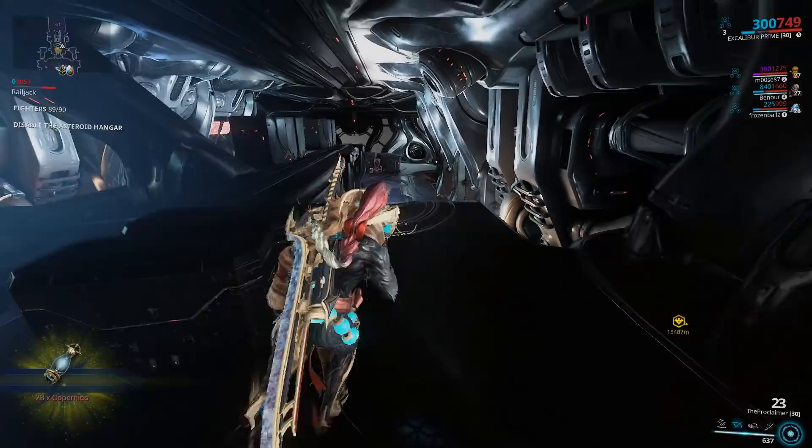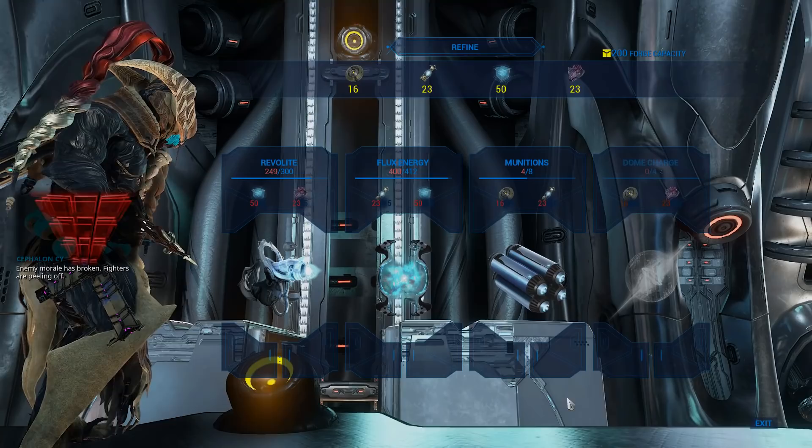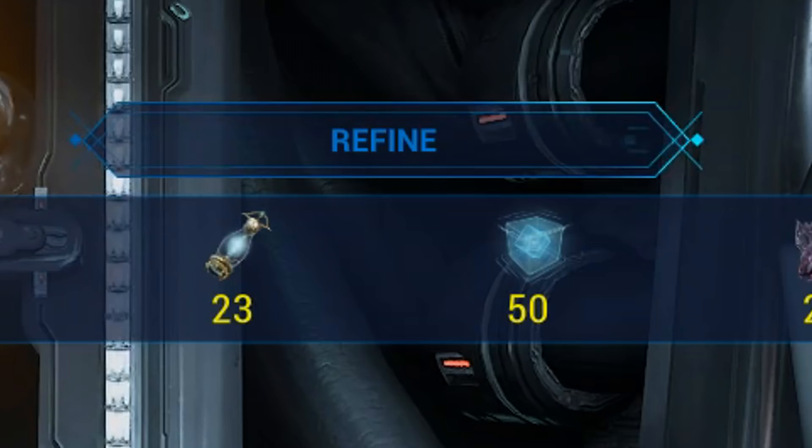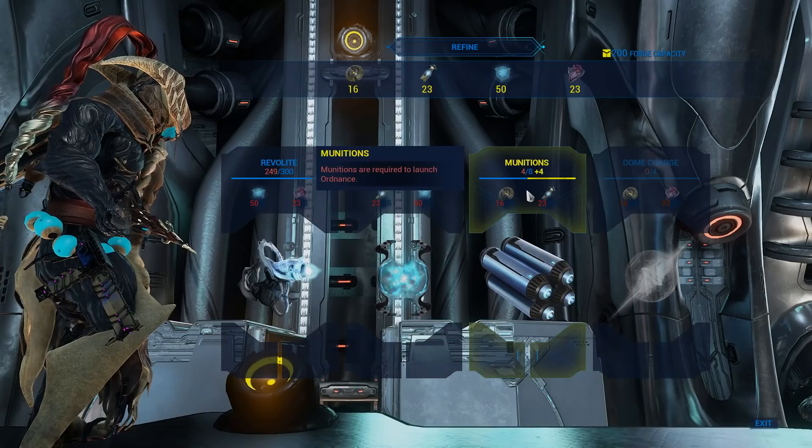Next is the resource forge, located at the back of your Railjack. There are four forges in total where you craft items during a mission — put out fires, close breaches, craft munitions, basically keep you and the ship alive. You can stock up on these items before a mission starts back in your dry dock. During a mission, if you run out, you need to pick up resources first: Copernite, Cubic Diodes, Carbides, and Pustrels. Running out of Omni tool charges means you need to craft more Revolite.